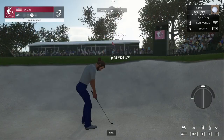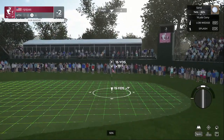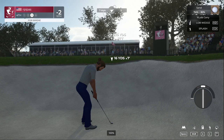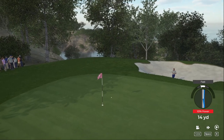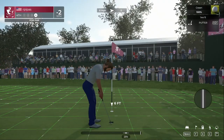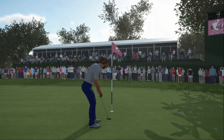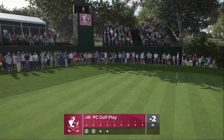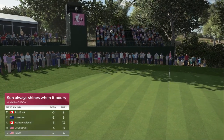A little wayward on that approach. Let's see what we can do about getting up and down. Strokes off the lead. For a par - nice touch onto that, nicely played out of that sand. This putt's left to save par. Solid putt - we're still at two under par after that one.